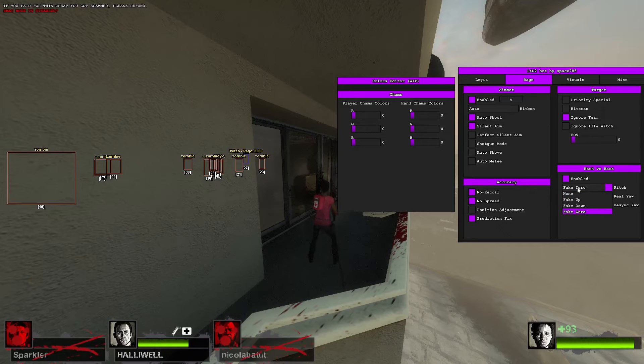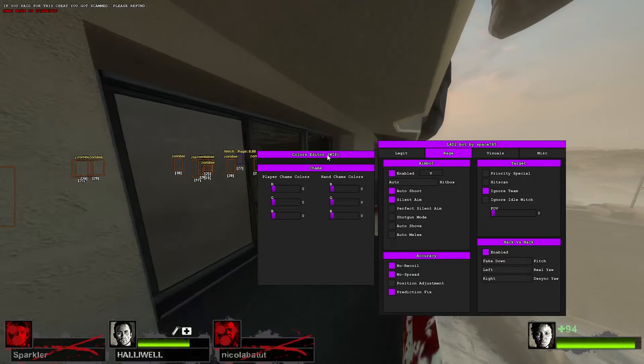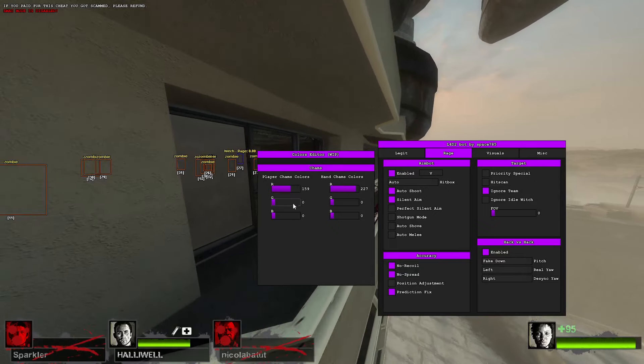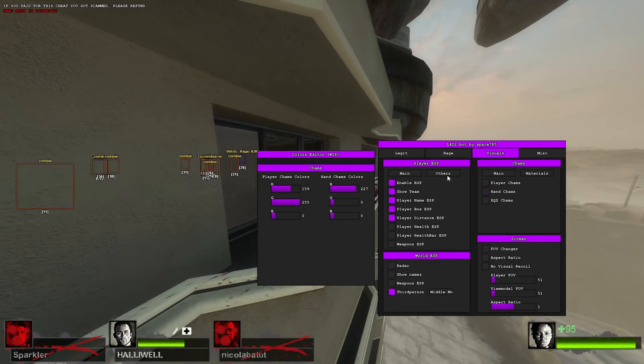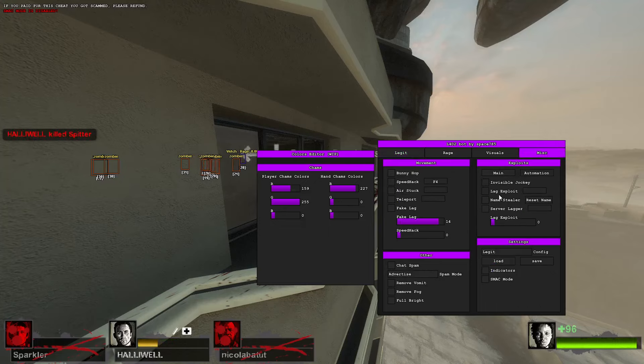No idea how the anti-aim works as it's not changing my position, but yeah you've got your anti-aim there if you want it. Then you've got your legit bot — shotgun mode, no spread, trigger bot, stuff like that. And you can save your config.